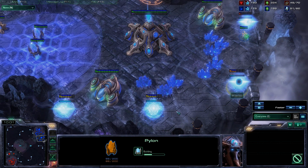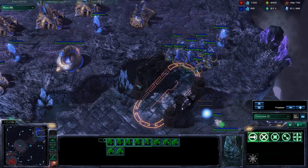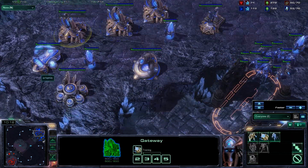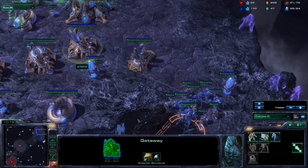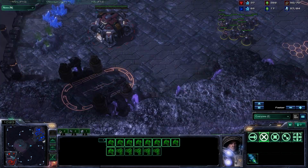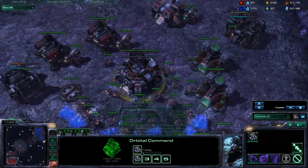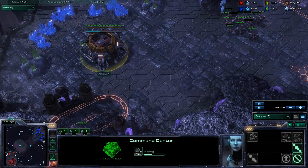I play mainly as Zerg, and I'm pretty sure Zerg is probably the most stressful race, because you have to try and balance the risk of over-droning with the risk of only building units and then falling behind in the macro. We're seeing a new Command Center come out now — more SCVs — and he's rallying his new SCVs to his next base, which is smart. He's also got both command centres rallied.